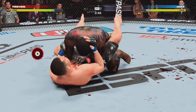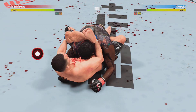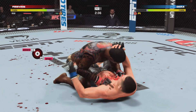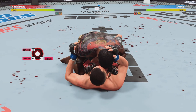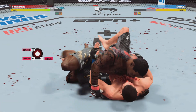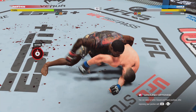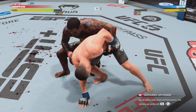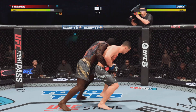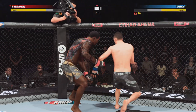He drops inside that closed guard — full guard. Let's see how patient he is as he attacks a submission or goes for big ground and pound. You cannot sit in a full guard — when you sit in a full guard, you give these guys so many opportunities. Another blow hits that cut — the referee might need to call on the doctor here soon. Big elbow. Diaz gets up — he is back on the feet. He looked like he was in a submissive state on the ground but worked hard to get back to his feet. Good takedown defense there.